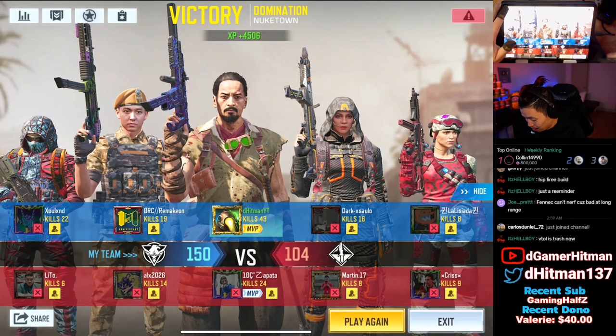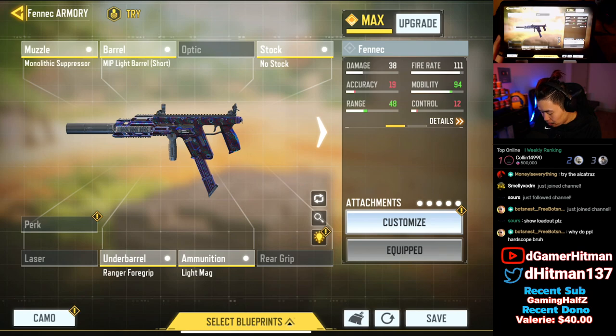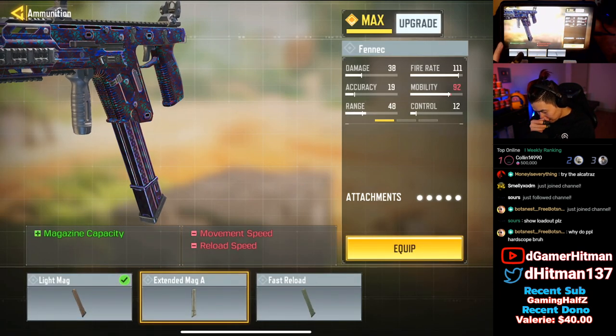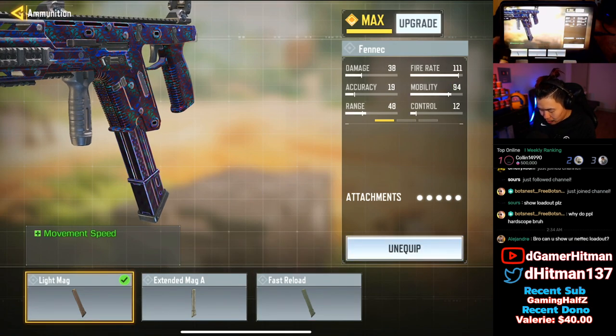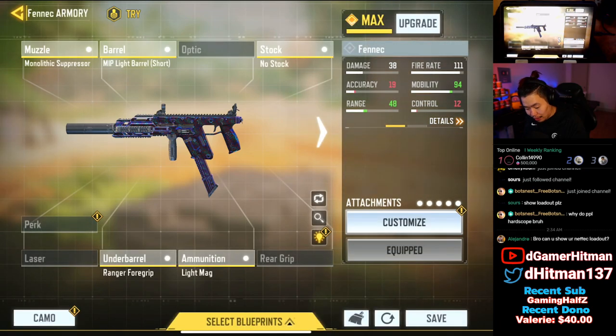Show loadout: it's the monolithic suppressor, the light barrel, the no stock, the ranger foregrip. You can actually put extended instead if you want, but the mobility you gain from the light mag — there's no downside, you just move faster without losing anything. You can also go with the fast reload if you like, but I find the light mag is so nice and fast. That's it for today — if you enjoyed, like, share and subscribe. Let me know what you think about the Fennec and this build. It is the fastest build you can make while still having decent vertical control. The one thing to consider is swapping light mag for extended, but personally that five-round mag isn't required for me — you do have to reload every single fight which makes it awkward. Let me know what you think — I'm out, see you guys next time, kill it!